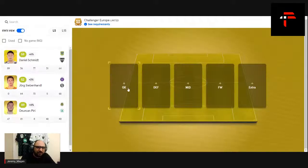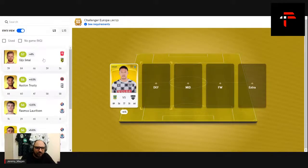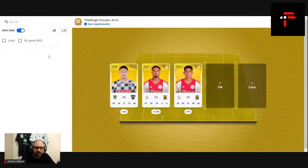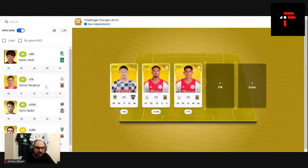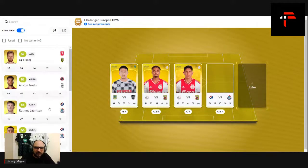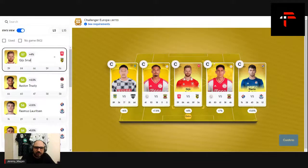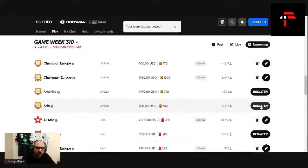For Challenger Europe I have half an Ajax stack, but Bergwiz got injured of course. Divine Range — didn't have a great game last time, but I'll put him in. Edson Alvarez as well. Up front, since Steven Bergwiz is out I'll go to Dinamo Zagreb — Dario Spikic. Edson Alvarez gets the armband. Schmidt as keeper. That doesn't look too bad at all.